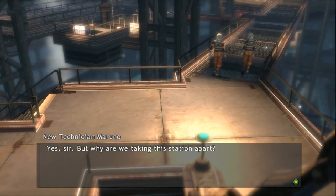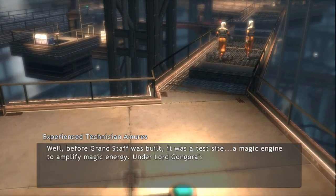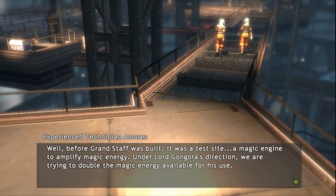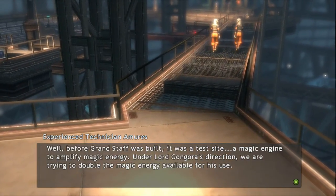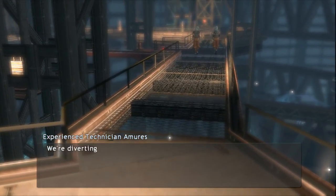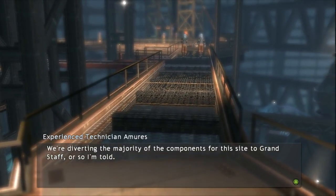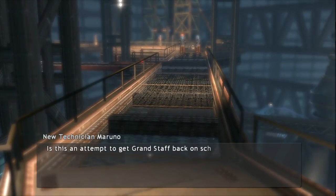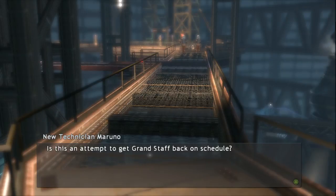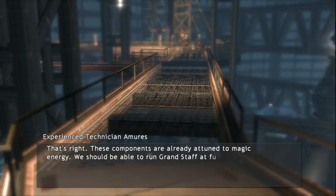In the scene: 'Why are we taking this station apart?' 'Before Grand Staff was built, it was a test site — a magic engine to amplify magic energy. Under Lord Don Gora's direction, we are trying to double the magic energy available for his use. We're diverting the majority of the components from this site to Grand Staff.' 'These components are already in tune to magic energy. We should be able to run Grand Staff at full power right from the start.'